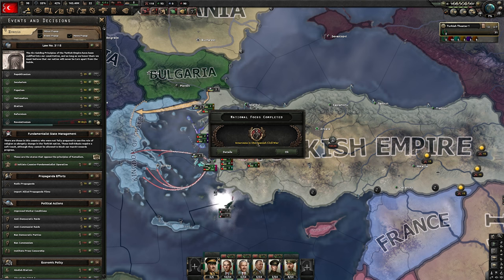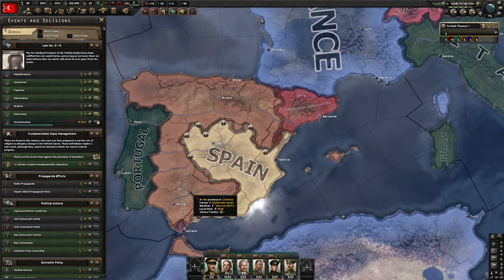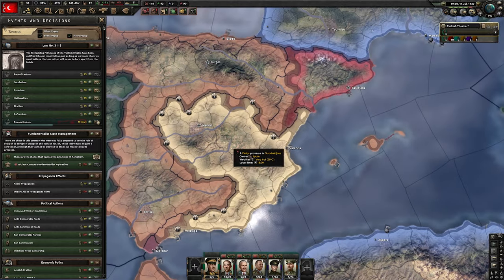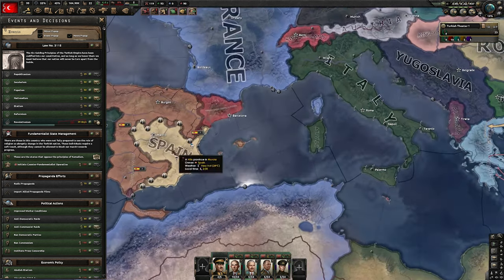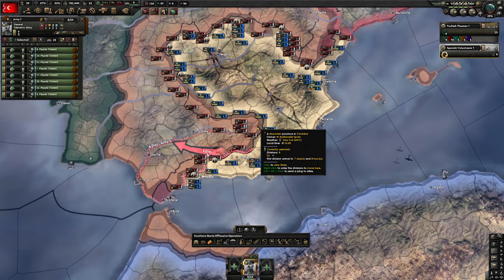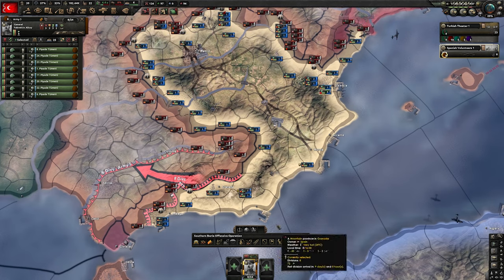As soon as we complete this focus, we are going to send our troops to the Spanish Civil War. Technically you could do it a bit earlier as soon as you become fascist, but you can only send two divisions — after this focus you can send up to eight. Technically we are fascists so we should send them to Nationalist Spain, but I suggest you send them to regular Spain instead. That's entirely up to you — it's simply because this way we can extend the Civil War a bit longer and farm more army experience. As we send our volunteers to Spain, we're also going to pick nationalism. How you manage the Spanish Civil War is entirely up to you, as long as you don't lose these eight divisions and you farm as much army experience as you can.